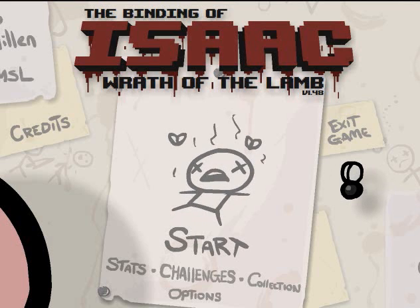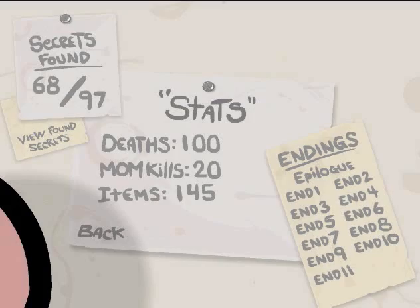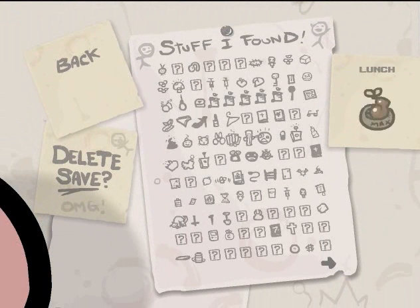Before I continue on, I decided to do 99 deaths off-camera on purpose. The reason why I did that was to unlock the Pinking Shears, where you have to die 100 times to get them to show up. I was playing as Judas just to make sure it gets done a lot faster, and as a result I've actually picked up some extra items in my collection just by going to the item rooms that were nearby.